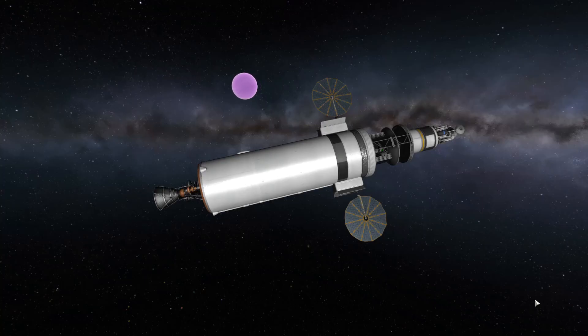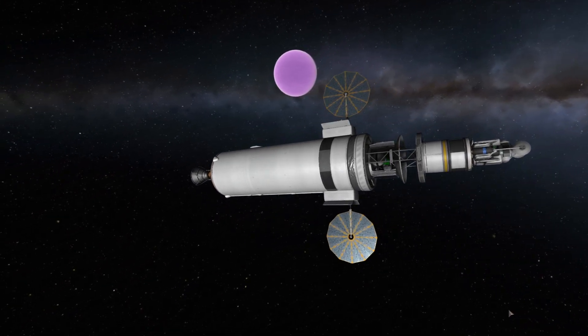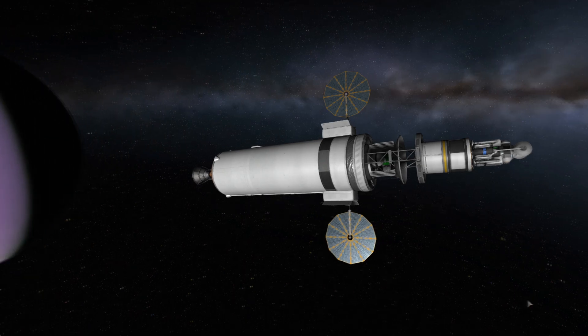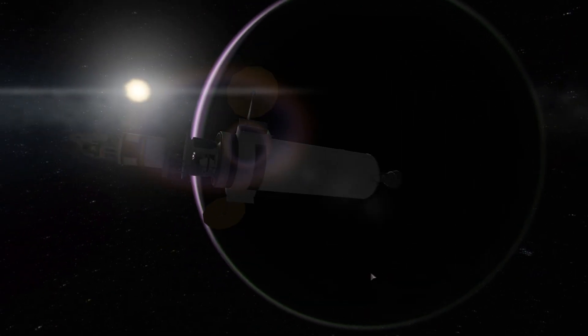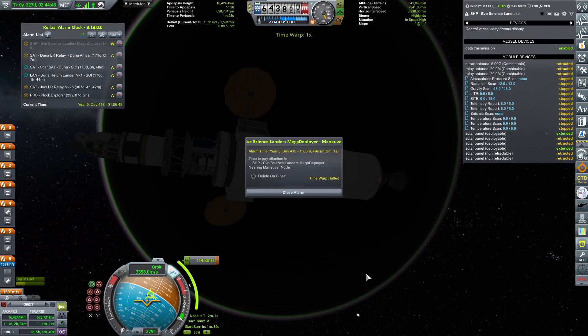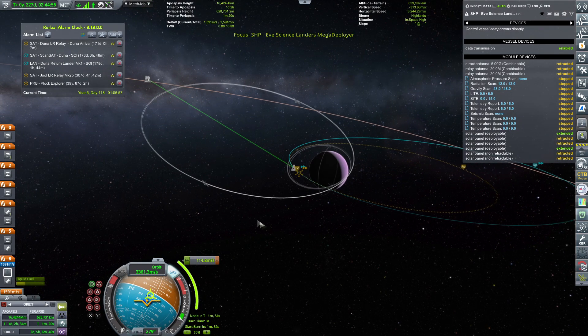Hello and welcome back to our EVE saga in my KSP career. We are continuing right from the previous episode — we have landed on Gilly and today we have a twofold mission. First is to actually deploy the atmospheric lander, which we will not be landing on EVE this episode, because we need to first detach and launch the relay satellite that will be relaying its data. Otherwise, what's the point of landing if you cannot communicate?